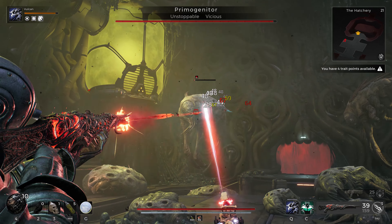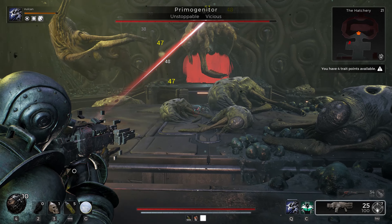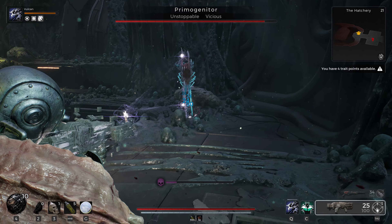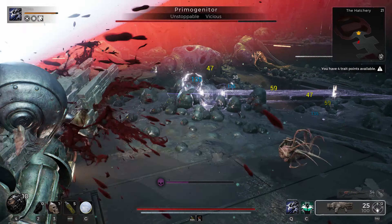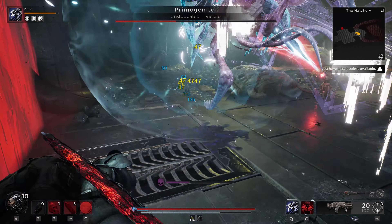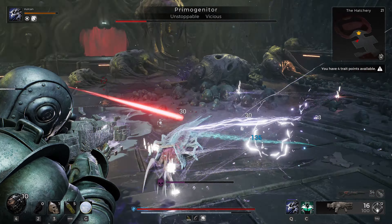As soon as the Blue Bug flies out, you want to switch to your Enigma and then activate the mod, and you want to try to tag him with as many cubes as you can. You're going to have 7 shots — I think I hit 3 out of the 7, maybe 4 out of the 7. But as soon as they're latched on, you're just going to go ahead and start dodging just to make sure that he doesn't jump on top of you.